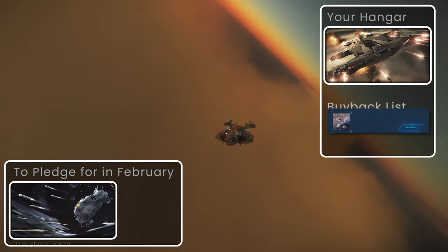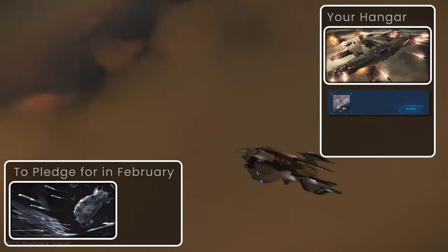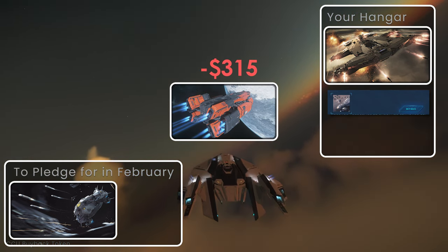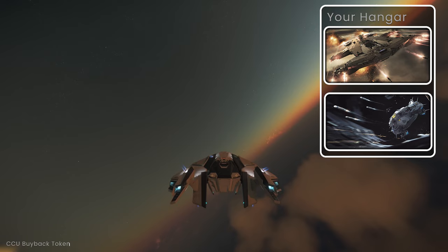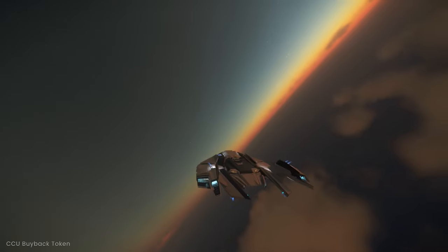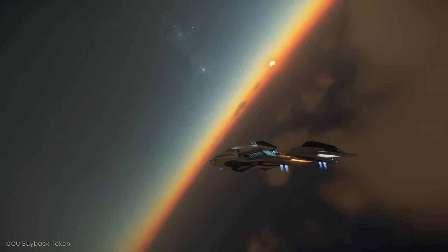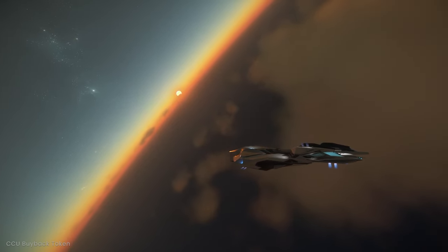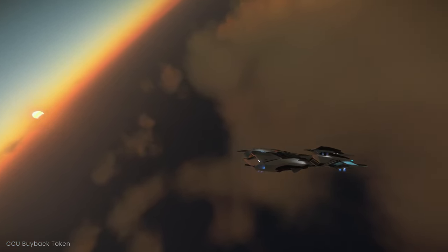The final step: you have effectively reserved the option to pick up the Polaris in February. To do that, buy back the CCU token. If you already own the ship you designated the CCU from, you can immediately apply the CCU. If not, pledge for that always-available ship and then apply the CCU. The only significant drawback is that the prices of ships associated with the melted CCU can change, which will be reflected in the buyback price — though this could also work in your favor if the 'from' ship's price increases, as you should realize that discount. As with all of this, CIG can change this policy at any time.